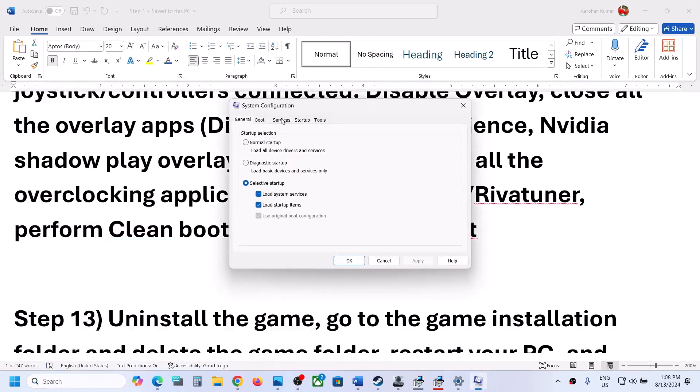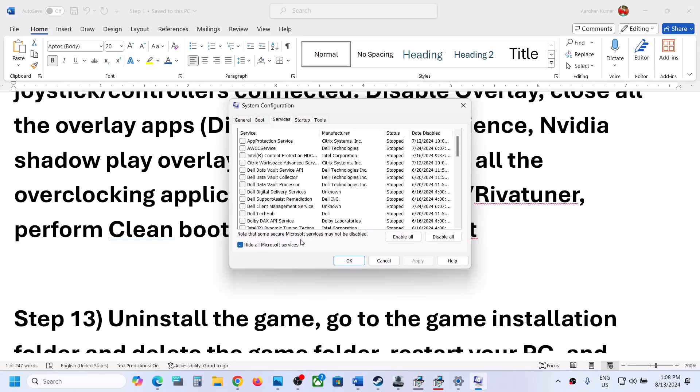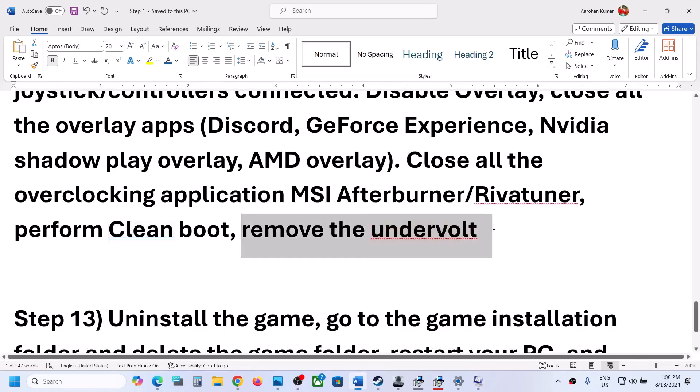Also perform a clean boot. Type 'system configuration' in the Windows search box and open it. Go to the services tab, check the box that says 'Hide all Microsoft services,' then click disable all. Click apply and OK — you will see a restart option. Restart your computer and then launch the game. Also, if you have undervolted your computer, remove the undervolt and then launch the game.